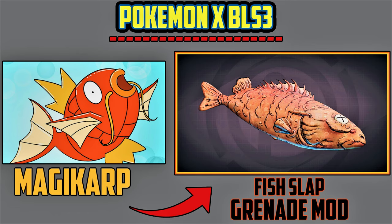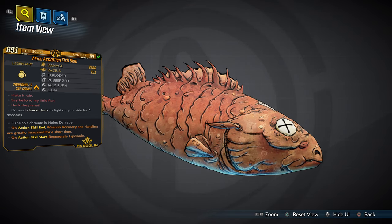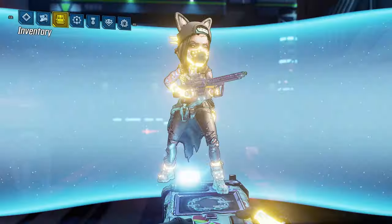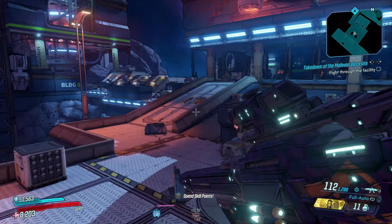Showcase time. The first Pokemon inspired here in Borderlands 3 is Magikarp. Magikarp is such a fun Pokemon because all it does is splash around - and we do love its evolution Gyarados. Here in Borderlands 3 we have Magikarp in the form of the Fish Slap grenade mod. This is probably the most fun grenade mod I've ever made. We have about 10 grenade mods built into the Magikarp Fish Slap - exploder, rubberized, acid rain, and the cash money cash flow easter egg in the red text. Tons of easter eggs in this one grenade mod.